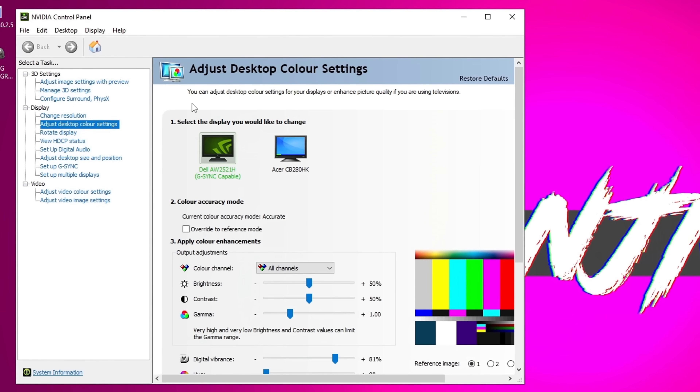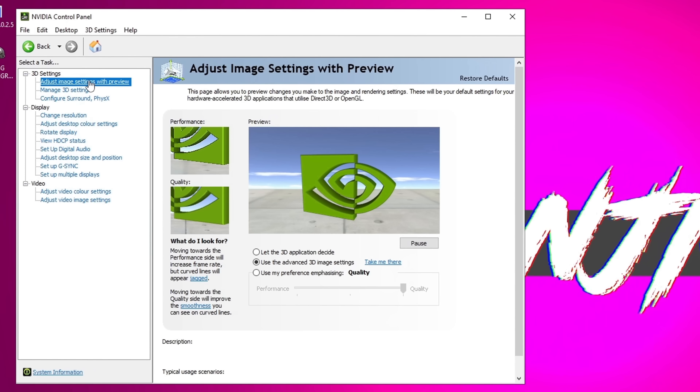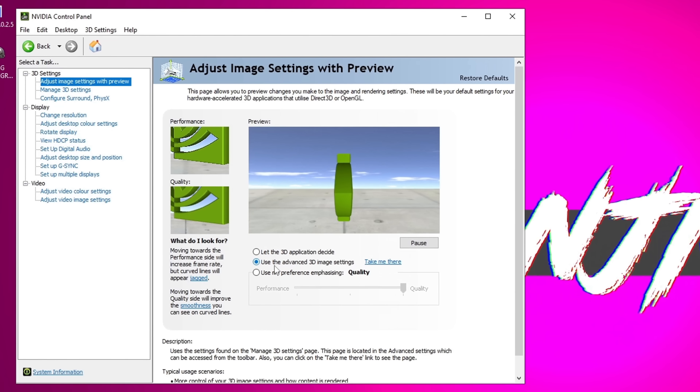Once inside of the NVIDIA Control Panel, head up to adjust image settings with preview at the top left. Make sure that the middle option titled 'use the advanced 3D image settings' has been selected. Go to the bottom right, then select apply. Once that's been changed, head over to manage 3D settings.